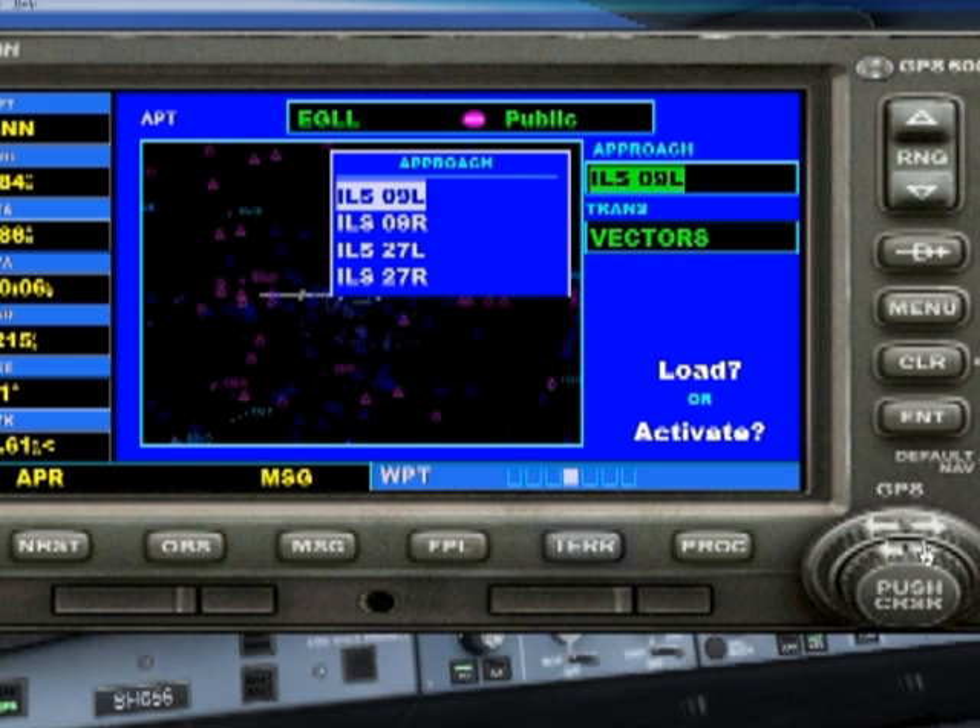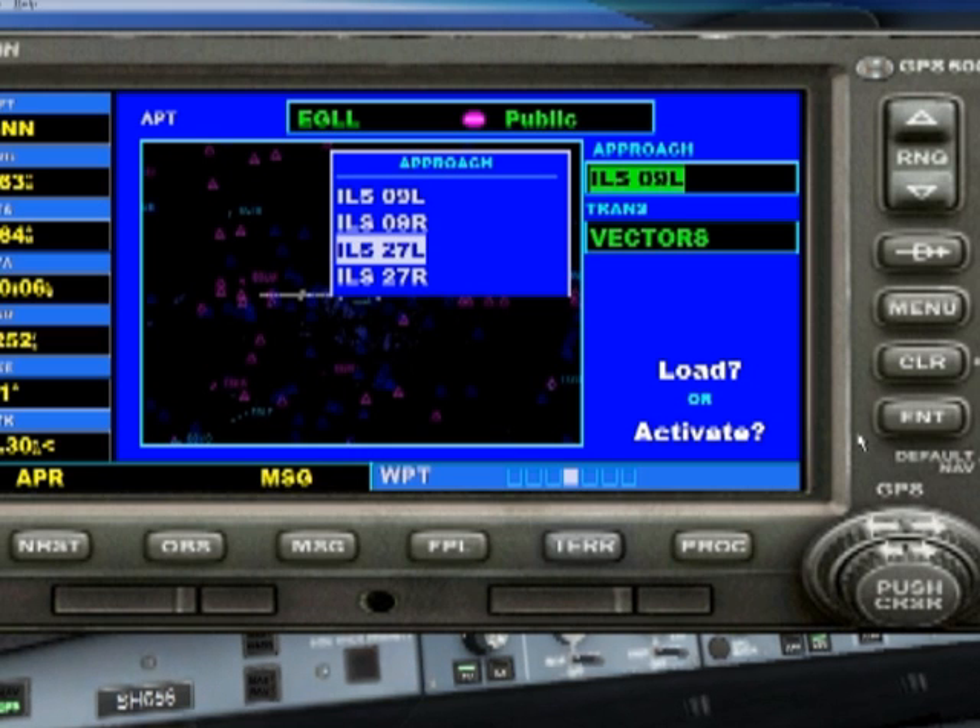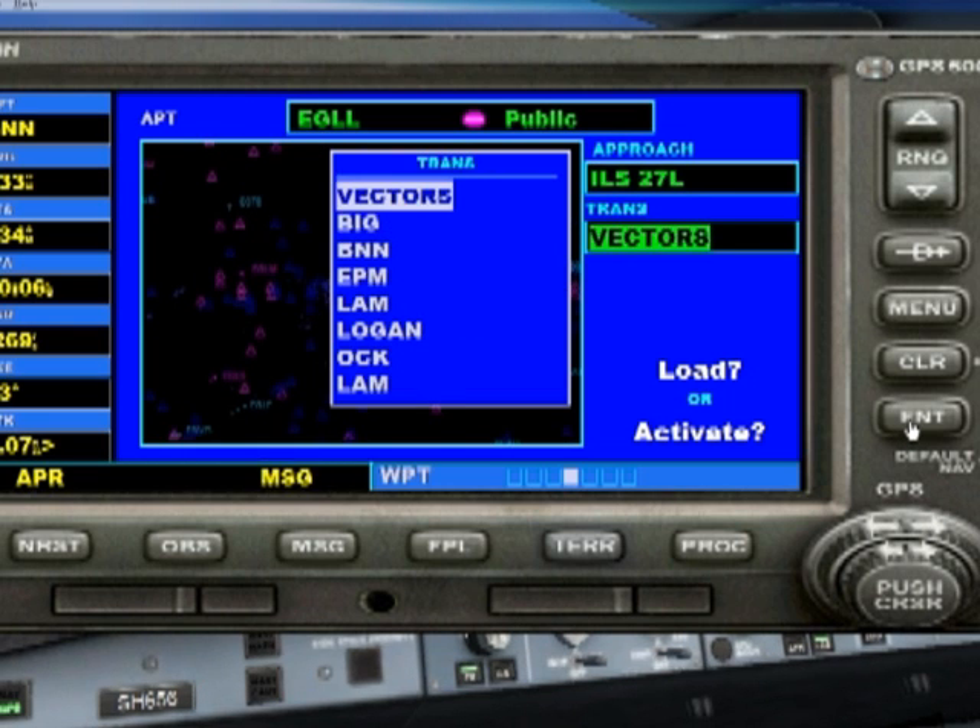We're not planning on landing on runway 09 Left, we're going for 27 Left, so we select that by moving with the outside arrow key and push Enter. We're currently circling the Bravo November November so we go down the screen and select Bravo November November.